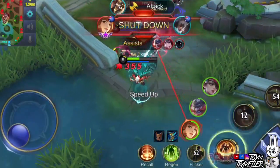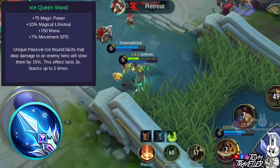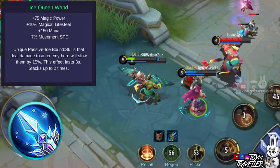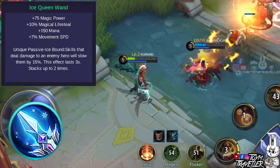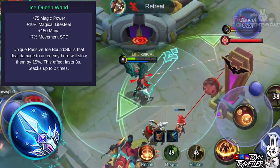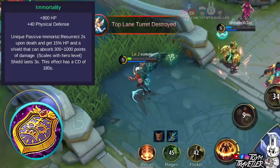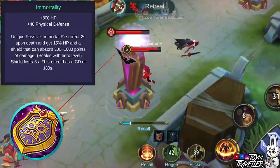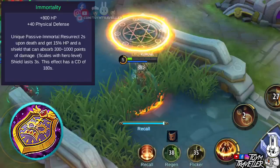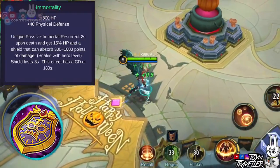You can consider buying Ice Queen Wand, which gives additional magic power, magical lifesteal, mana, and movement speed. Its unique passive lets you slow down an enemy when your skill hits them, and the slowing effect lasts for a few seconds and stacks up to 2 times. You might also want to consider Immortality, which grants Physical Defense and Health Points. Its unique passive lets you resurrect after 2 seconds upon death, giving you 15% health points and a shield that lasts for a few seconds. This item has a really long cooldown.